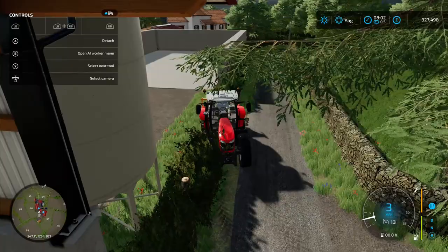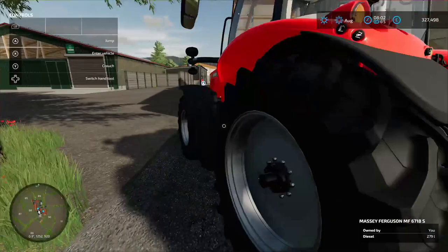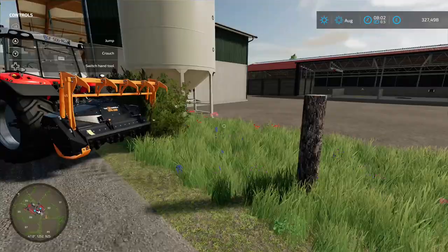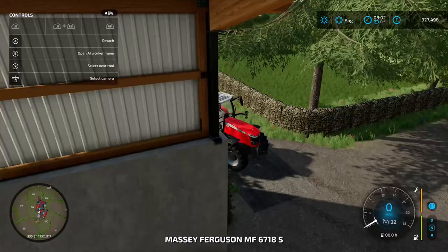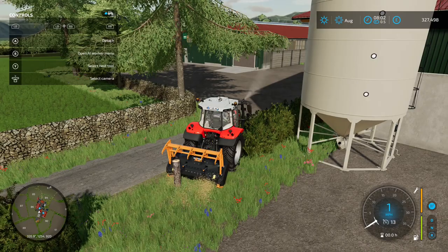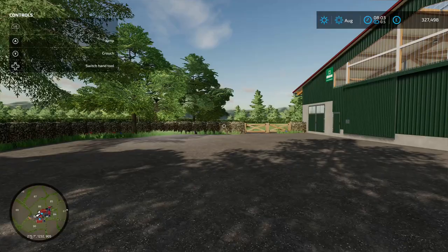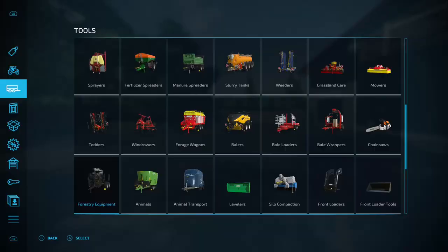There you are, job done. The chainsaw didn't let us do it, but the stump grinder did - and we didn't own that land, which is excellent. Make sure you go a little slow and let it grind it down properly. So that's the first one - the hedge. You don't need to own the land if you're using the stump grinder, but you do if you're using the chainsaw.